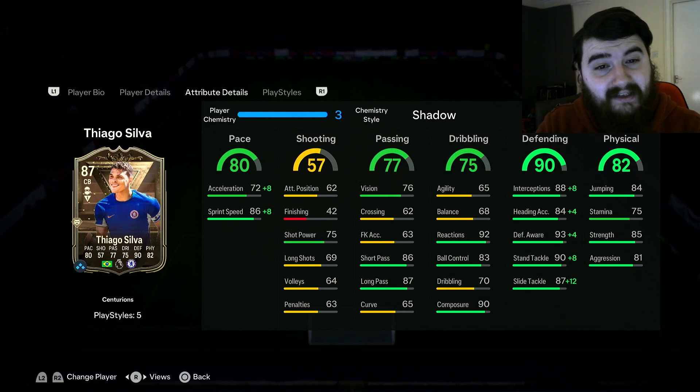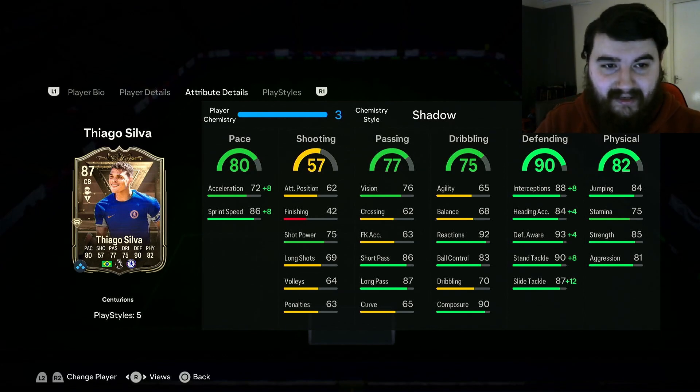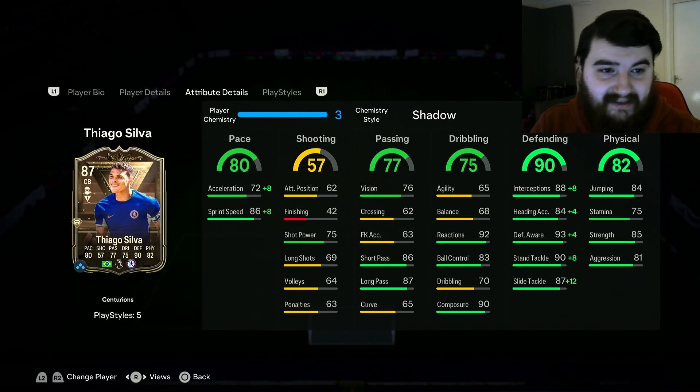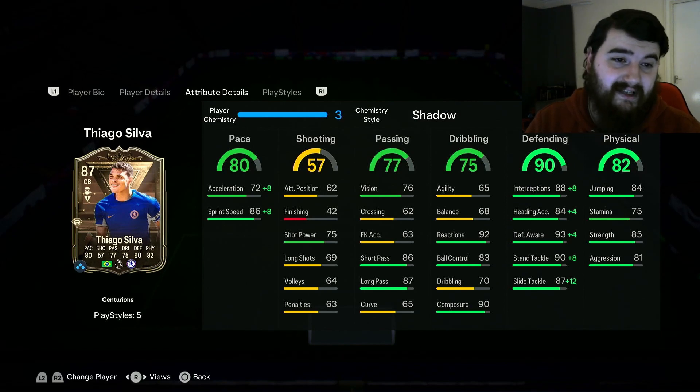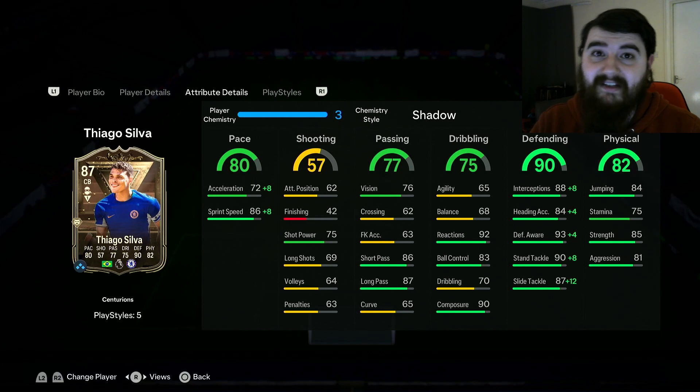He does have 86 sprint speed, and then agility and balance — compared to Colwell it's just completely different. But he's got 92 reactions, 90 composure, 86 short pass, 87 long pass, and then the defensive stats are just crazy: 88 interceptions, 93 defensive awareness, 90 standing tackle, 87 slide tackle, and the physical is pretty solid too. One of my favorite cards in the game — I plan on using him for as long as I can unless they bring out an upgraded version.